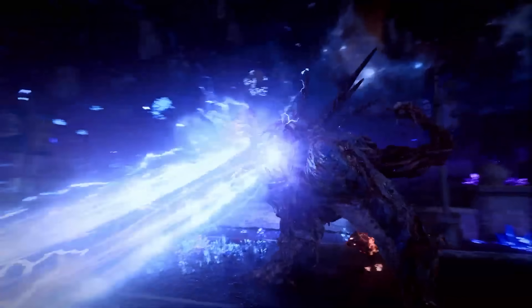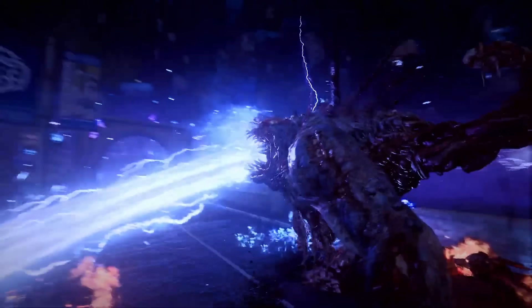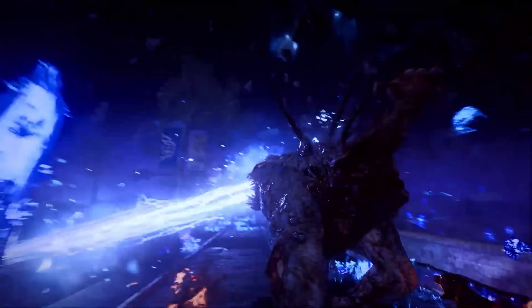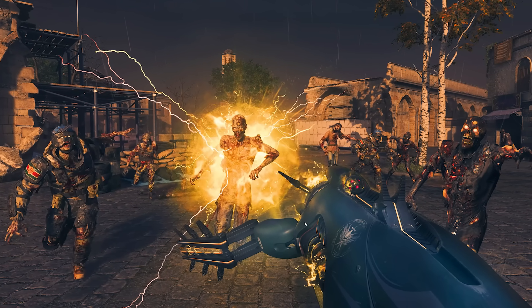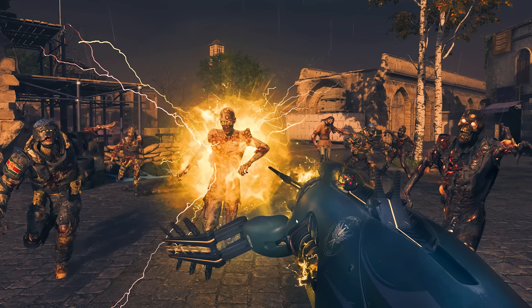We get a look at the Mega Abominations, which are going to be a returning theme in the Dark Aether. We can see one on a bridge here, which again looks to be the bridge from Al Bagra Fortress, which is fascinating. Whilst we don't have gameplay of the VR-11, we do have a screenshot showing the very first image of the VR-11 being used.